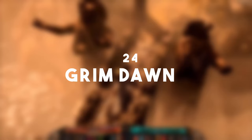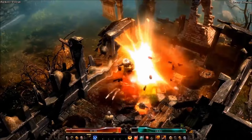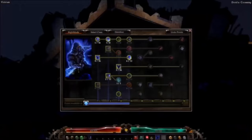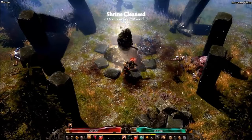Number 24 is Grim Dawn. Yes, it's available on consoles as well, but the main release was on PC. This is basically a Diablo-like ARPG where you control a character from a top-down view, progressing through the story and world in the same way as Diablo, but with a few different and interesting mechanics. Unlock the story of this grim world, find out what is happening around you, and gain an insane amount of fun and interesting loot along the way.